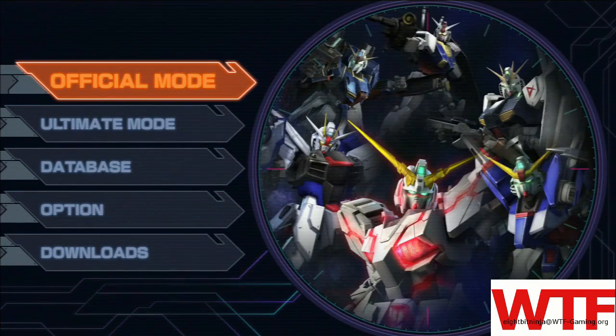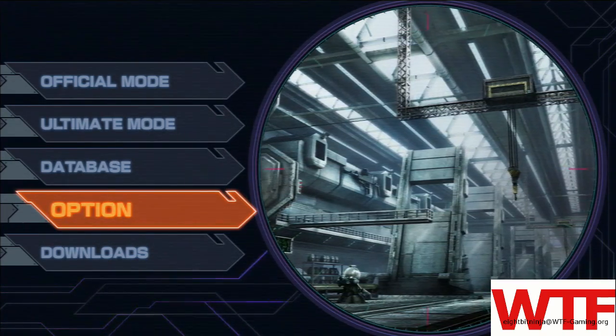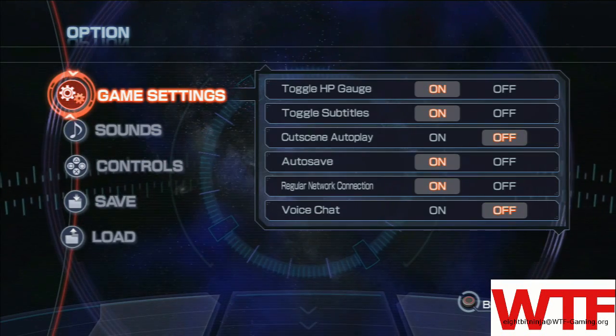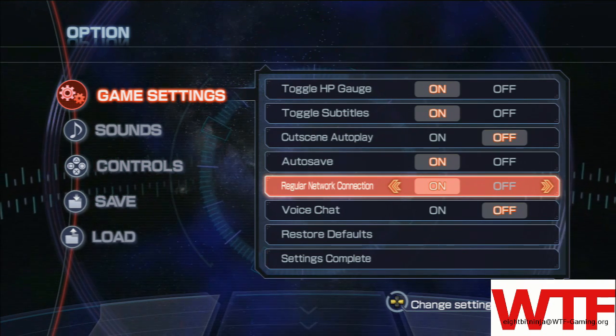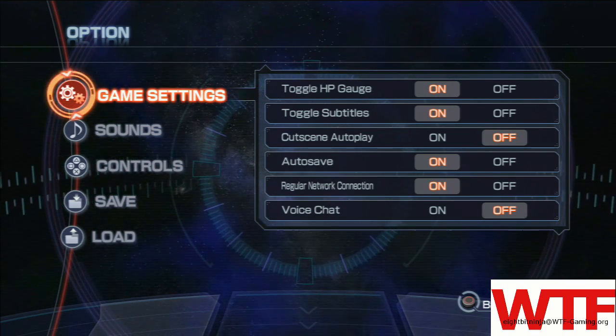So first off, we need to go into the Options menu. And then under Game Settings, we're going to go to the Regular Network Connection and make sure that is turned on. That will make it so the game will check for new SOS or Multiplayer signals every time you load either Official Mode or the Ultimate Mode. And make sure you go to Settings Complete to save.